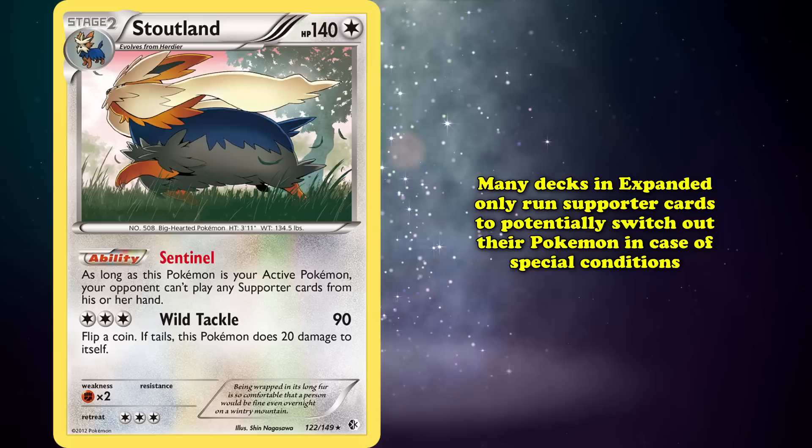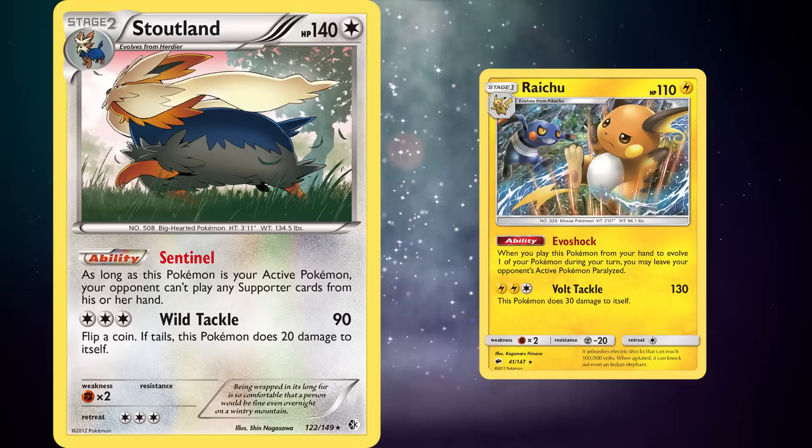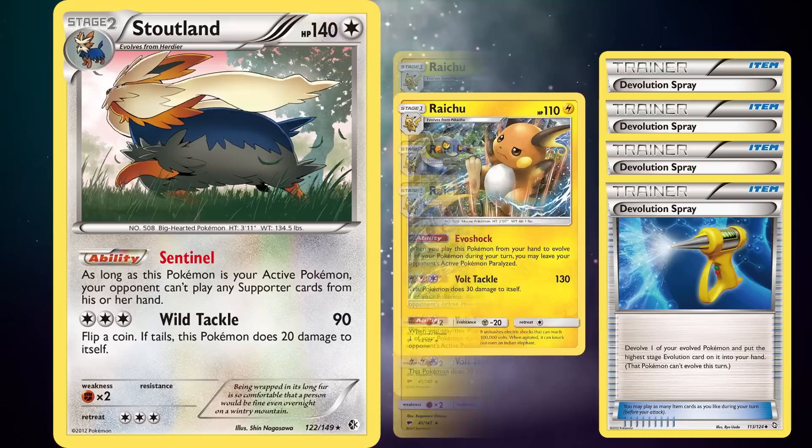Upon putting it into play, Raichu from Sun and Moon Burning Shadows could use its Evo Shock ability to leave the defending Pokemon paralyzed. The item card De-Evolution Spray would then allow you to pick up Raichu again to use it on the next turn by devolving it. At the core this was a strategy, but 4 copies of De-Evolution Spray paired with 4 Raichu would not be enough to deck your opponent out.